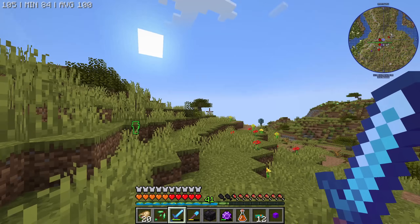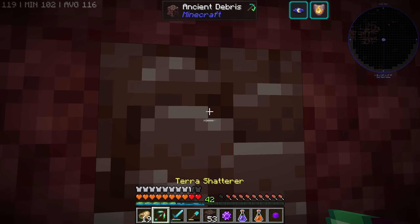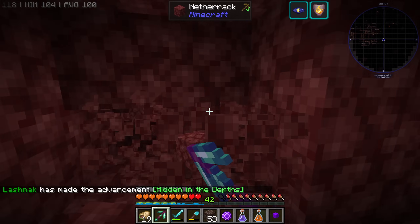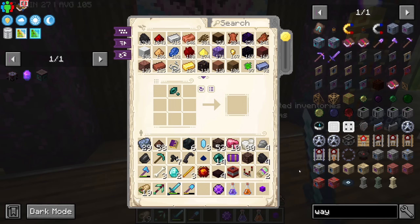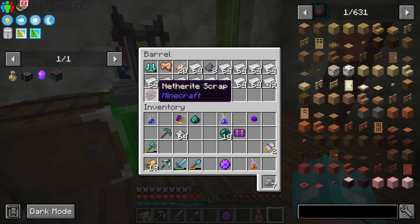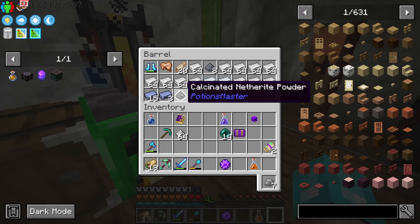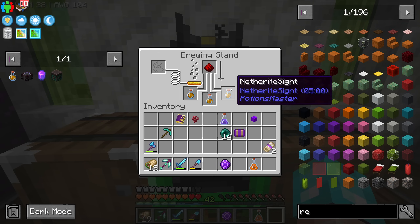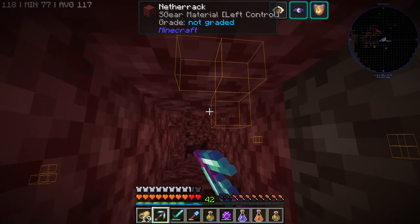I guess now the only thing that I need to find is some netherite, and that should be the most easiest thing ever. Ladies and gentlemen, I have been digging for a while, and yes we have ancient debris — just the one. For some reason I ran into a fortress underground. We shall have our waystone and go home. If you're lazy to find a certain ore, what you can do is make ender powder using a pestle and mortar. Then you should literally have one piece of that ore that you want, and voila — you will get netherite powder. That is from Potion Master. We get calcinated netherite powder and now we can brew a potion of netherite sight for five minutes. So now if I drink this potion, we should be able to find every single ancient debris. This is going to be so easy.